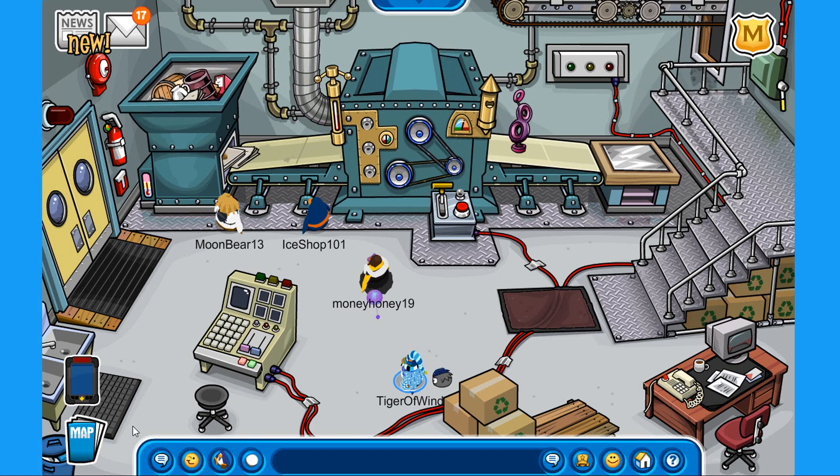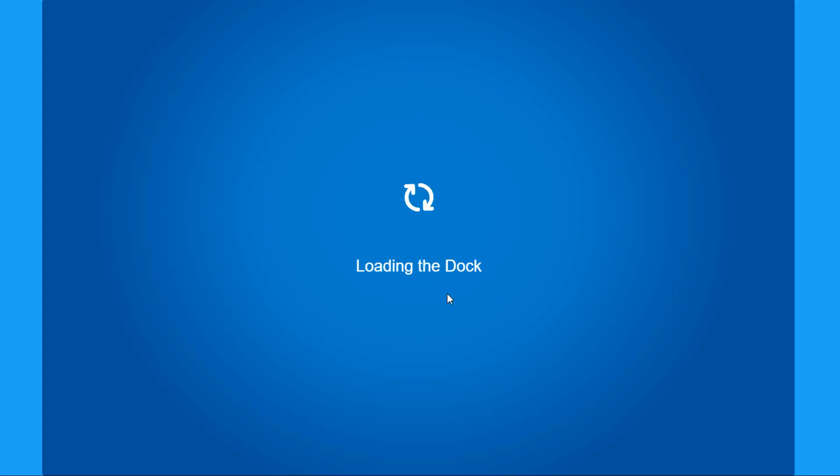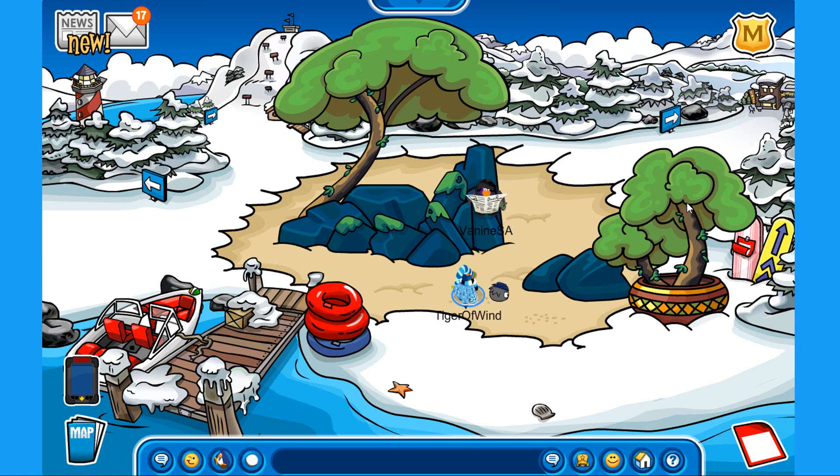Let's go over to the dock first of all, because this is the first decorated room. As you can see we have here a couple of trees, some rocks and sand — really amazing.